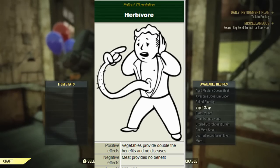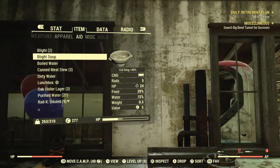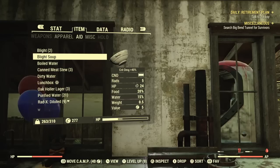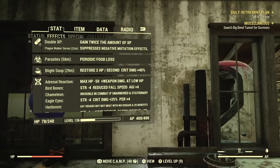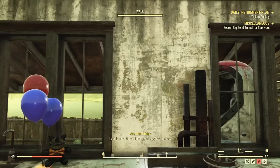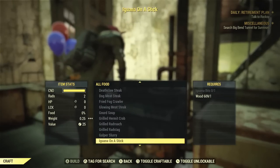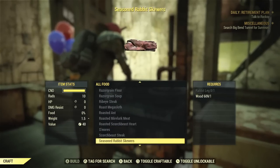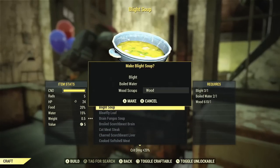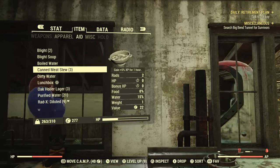Now we have the Herbivore mutation — the exact same as Carnivore but the polar opposite, only working for fruit and vegetables. Like Carnivore, it has also received a buff, so for example eating a blight soup now gives a 40% critical damage increase instead of the regular 20%. Like Carnivore, this is good for all builds, but I specifically recommend it for sniper and commando builds if you're really looking to get the most out of your consumable bonuses.